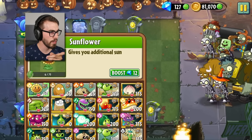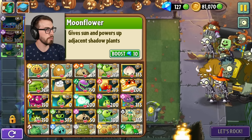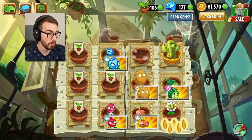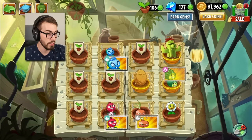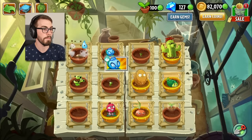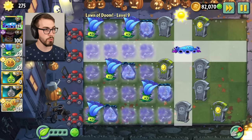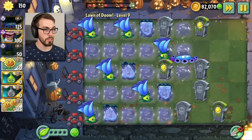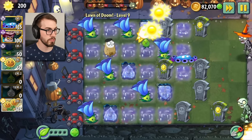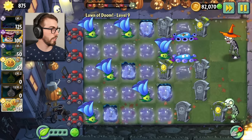These boost a certain type of plant, right? That's what they do? Moonflower gives sun and powers up adjacent shadow plants. This is a shadow plant — boost it! Boost it! Boost it! Buy it! Let's go! All right, so we got some more boosted plants we can use now, folks. That's good. I know the gloom vine won't be powered up here, but I'll put one of these there too and then it will. And let's just grab as much sun as we can and put in as many glooms as we can, I guess.